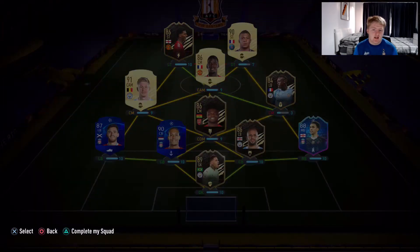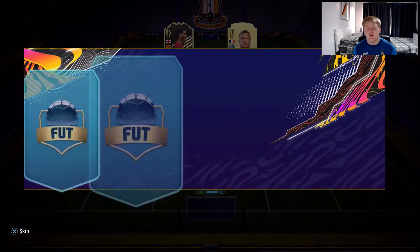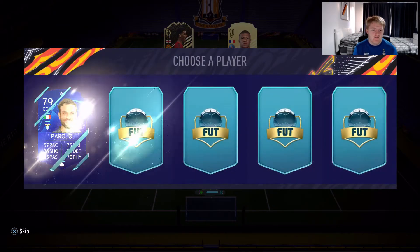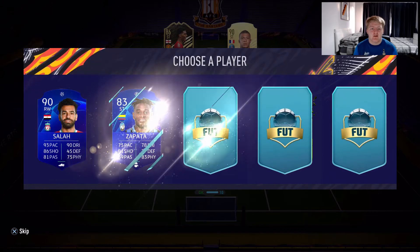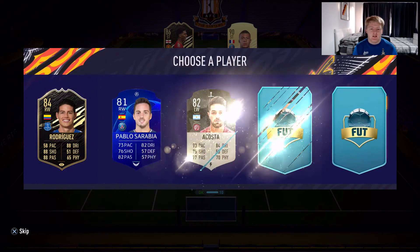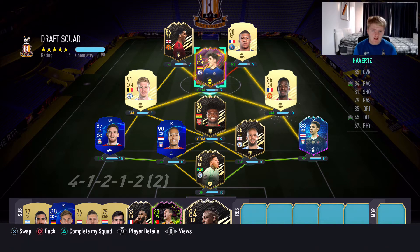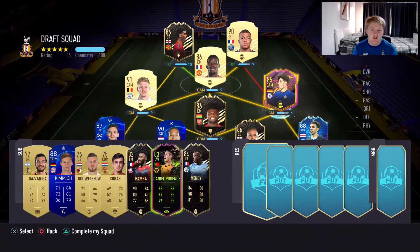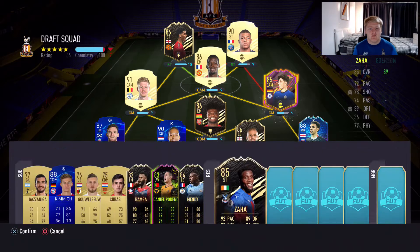Mendy can go in there as a centre-mid on like two chemistry to start the game, then it goes to non-rares for a bit but there are a few more good players at the end. Bambo's not terrible — his Player of the Month just tears me up every time I use him or he comes up against me. Then Podence pops out — he's absolutely incredible. Then Kayavers pops out so you can put him in centre-mid. I'm just having a bit of a moment moving players about.